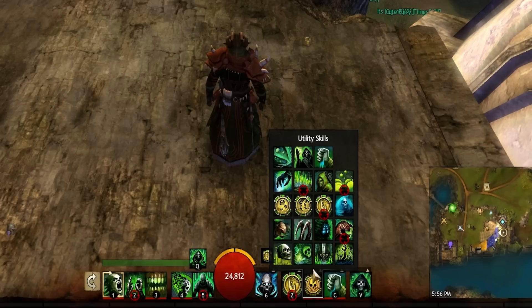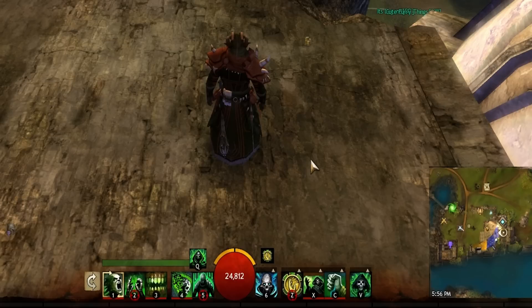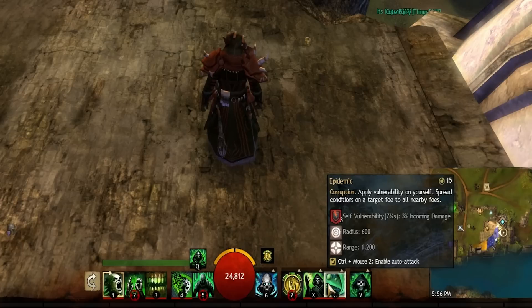The other option is if you plan on being in group engagements at key points like Graveyard on Legacy of the Fauxfire or Keep on Forest of Niflhell. In this case, pick up Corrupt Boon and Epidemic.